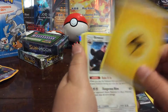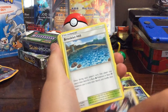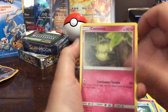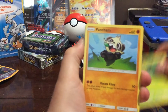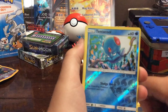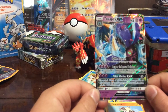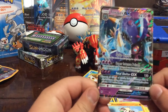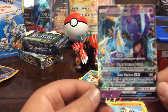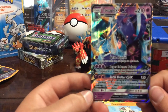We have a Lightning Energy, a Bewear or something like that, Brooklet Hill, Slowbro, Carvanha, Cottonee, Bellsprout, Pechom, Snorunt, Reverse Holo Tentacruel — oh my god — a GX Toxapex! Oh, that is so cool. Look at that. Toxapex GX.